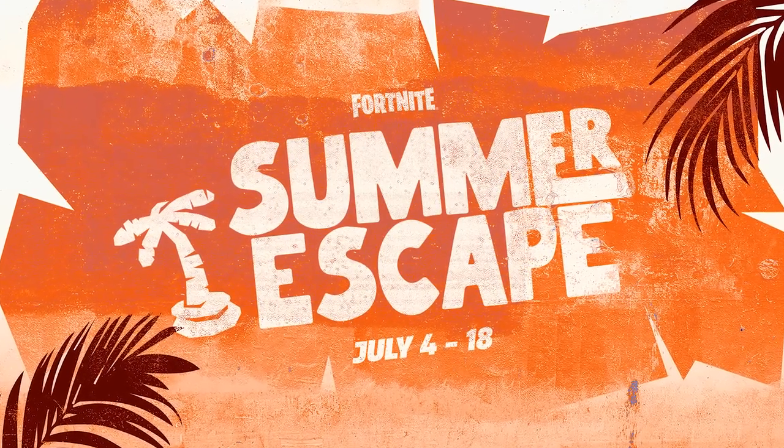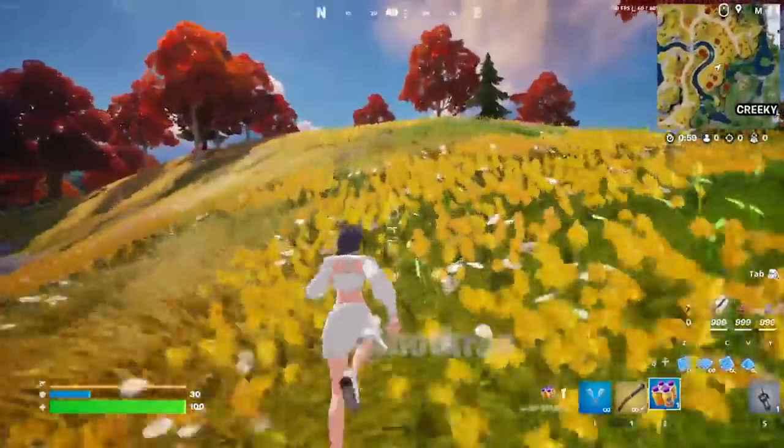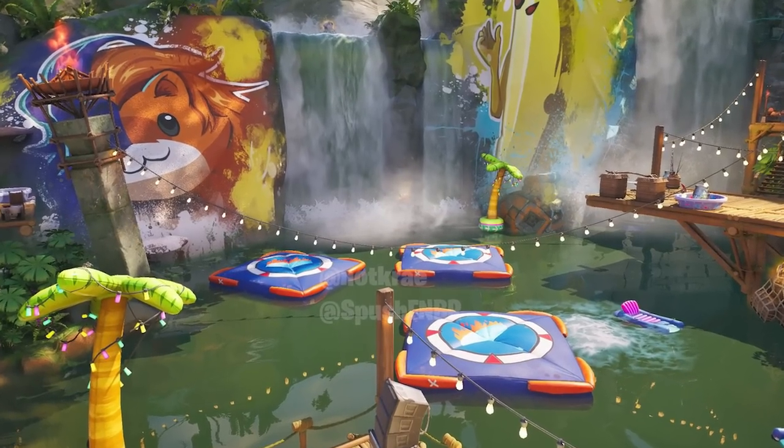During the Summer Escape event, players will also be able to use the new Chug Splash item, which is essentially the exotic Chili Splash item. This will make you move faster as well as give you that Chug Splash ability, and is a really cool item we can expect within the next couple of days.